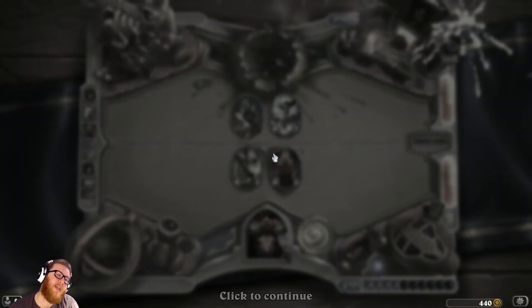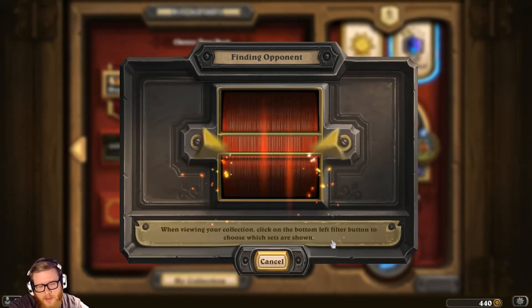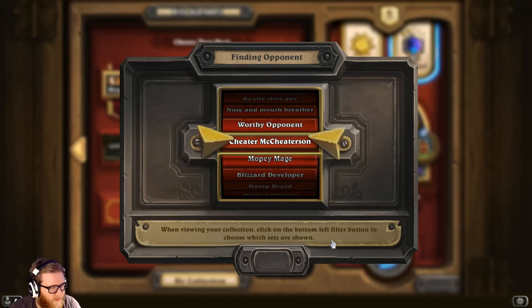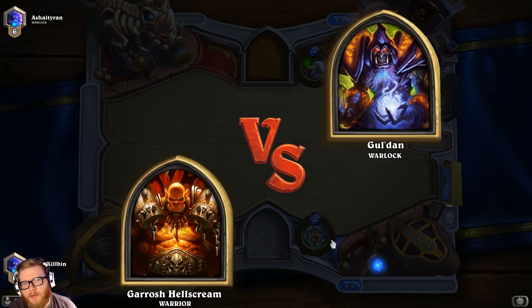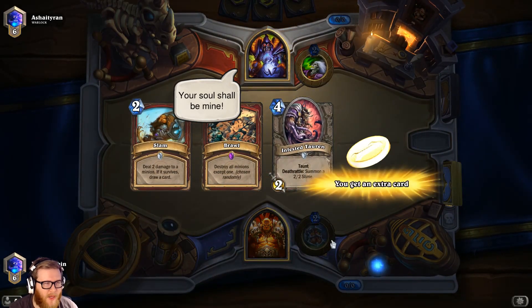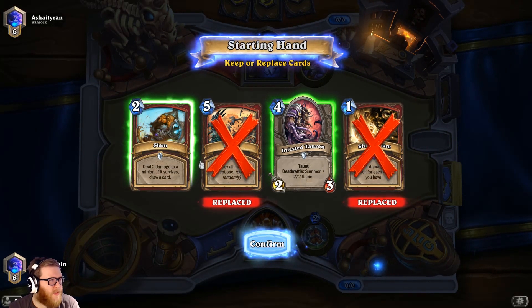N'Zoth clearly won us that game — he even had the good Lightning Storm for it, but just too much value. Crazy value. It was a great game, it was a tough game — Shamans are tough sometimes. Even though we had a pretty awkward hand in the mid game, we drew some timely stuff: that Bash was really good against the Flamewreathed Faceless, we had the Brawls when we needed them, and we were able to keep up until the end.